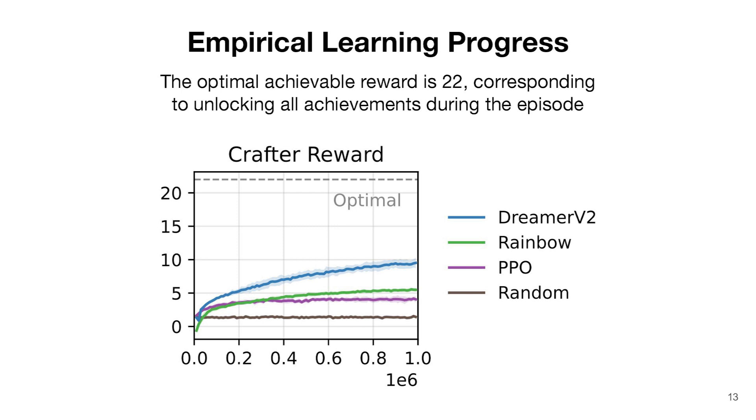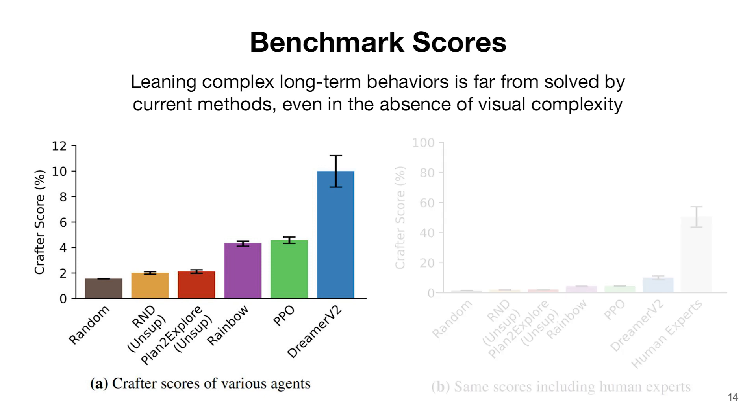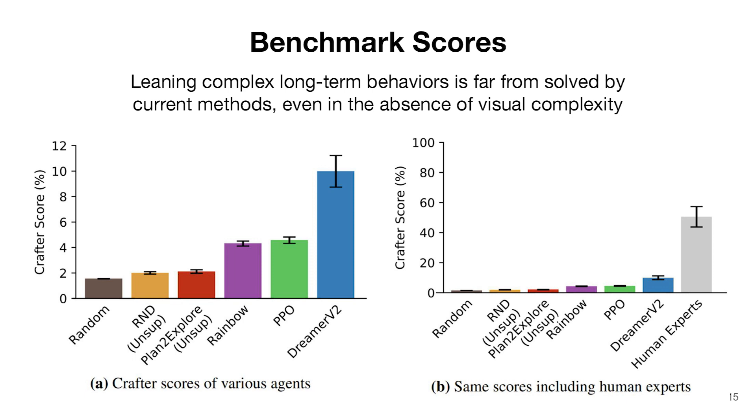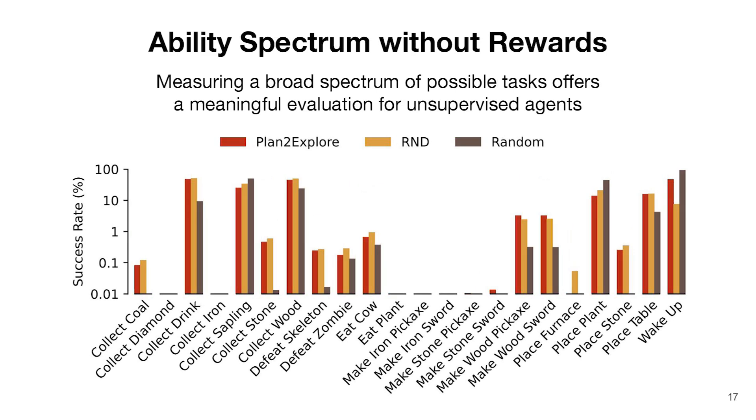Here we can see the learning progress of three agents that use the provided task reward. The optimal reward is 22, which corresponds to unlocking all achievements within the episode. Looking at the benchmark scores — the aggregated success rates across all 22 tasks — on the left side we compare different agents, starting from a random baseline, two unsupervised agents RND and Plan2Explore, and then three agents that use the reward: Rainbow, PPO, and DreamerV2. The best agent achieves a score of around 11% aggregated success rate. On the right side, we show the same scores with an estimate of human expert performance, which is about 50% in Crafter. This shows there is a lot of room for future research, both for agents with and without reward. Looking at the success rates for individual tasks offers insights into the ability spectrum of the agent.